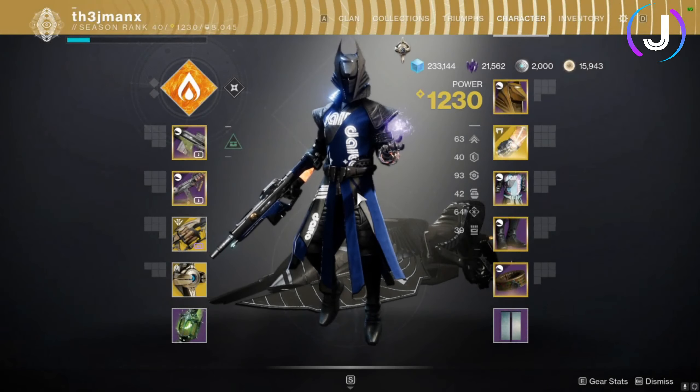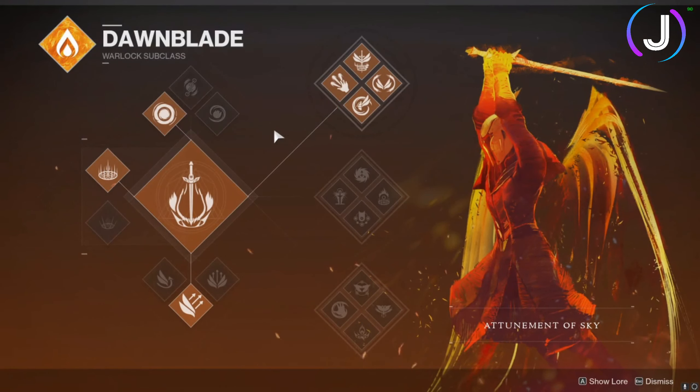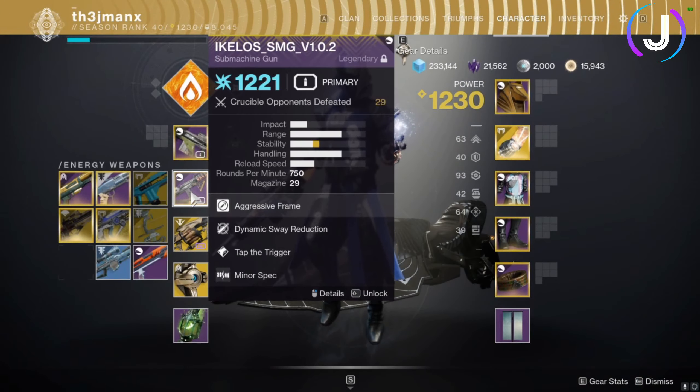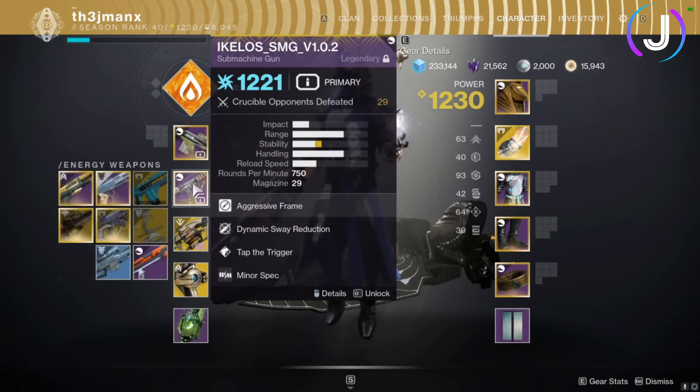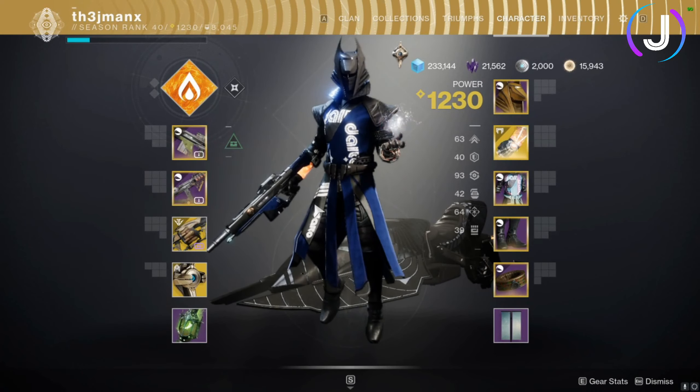Looking at subclass, weapons, and gear: I'm using top tree Dawnblade — Solar is going to help with some of the solar-shielded enemies. The subclass is set to offensive for extra damage. I'm using the Forward Path auto rifle, the Ikelos SMG, and the Anarchy. The Ikelos and Anarchy are going to help with arc damage, as there are a couple of arc-shielded captains we need to take out.